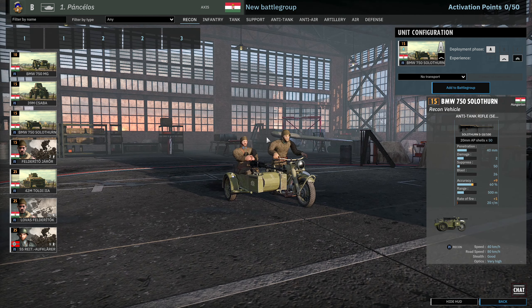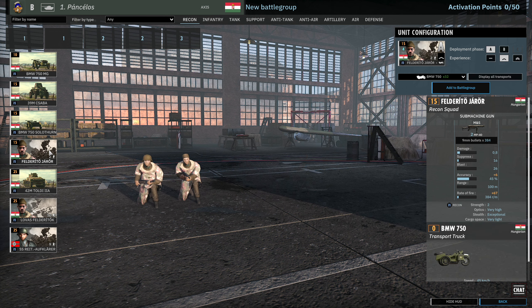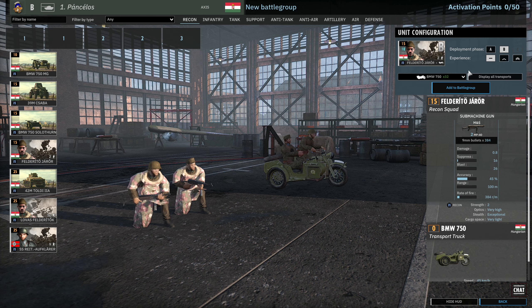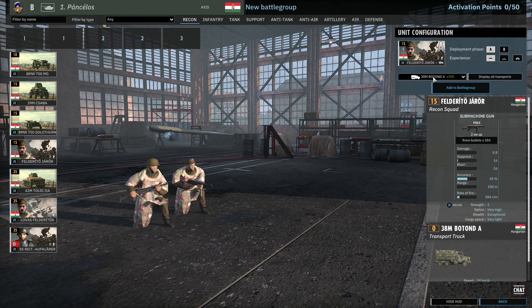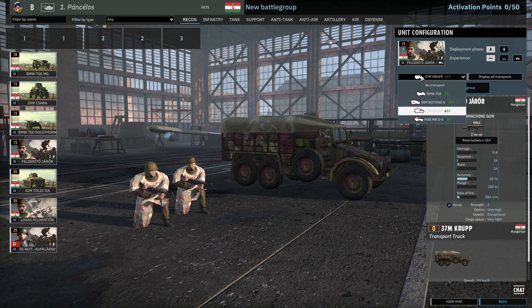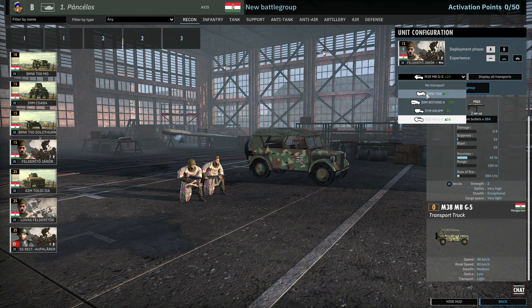We have the BMW 750 with the Solothurn on it, 4 available in phase A. Could be used for some cheeky transport snipes early on. We also have the BMW, the Botond, the Grof 37M, and the M38 MB G5, which is a decently fast jeep.